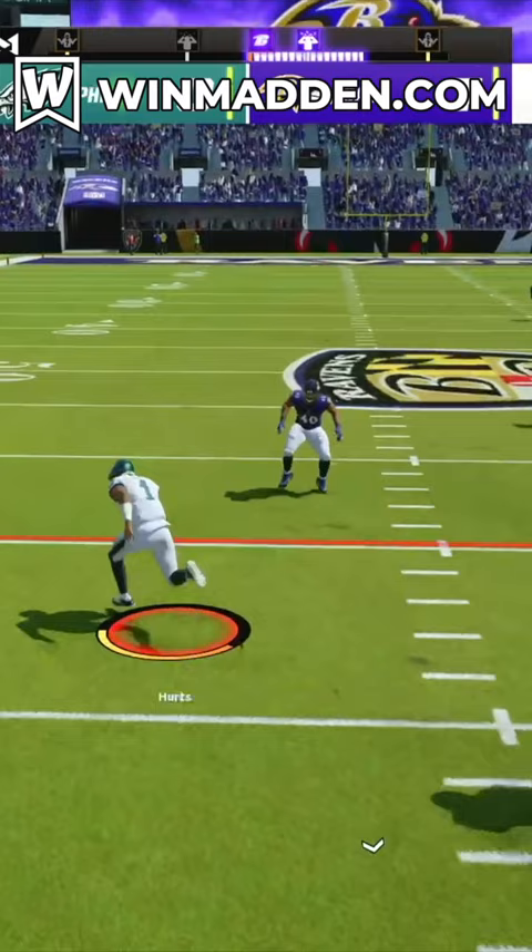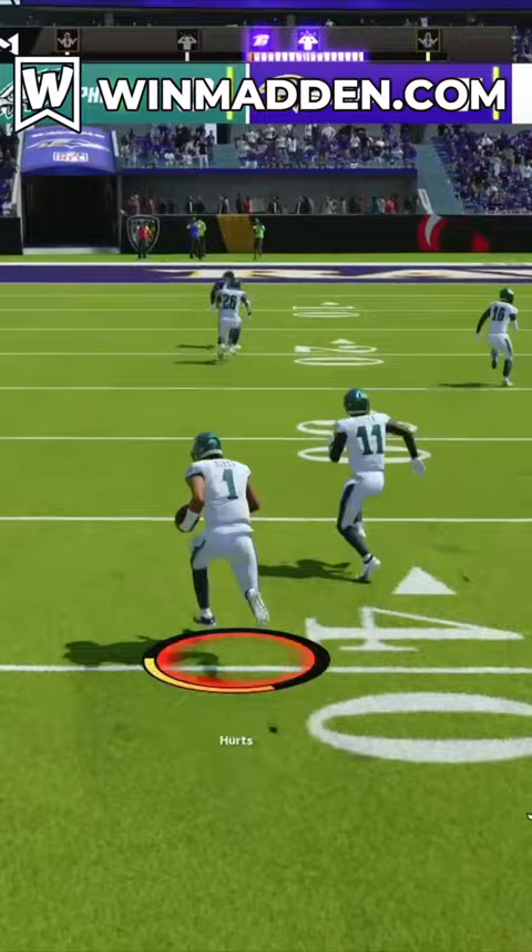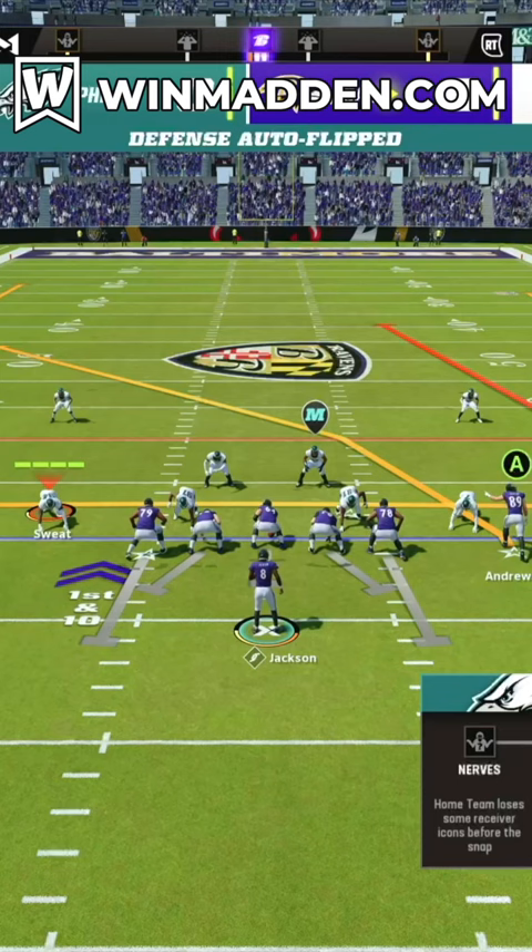You're going to be able to take off down the field and scramble for huge yards and easy touchdowns with this glitch. But how does this glitch work, and how do we stop it?